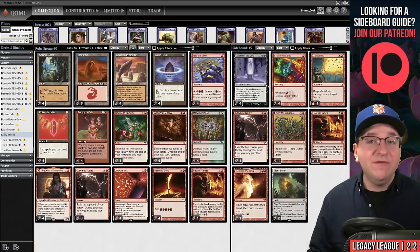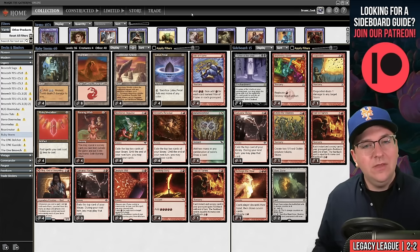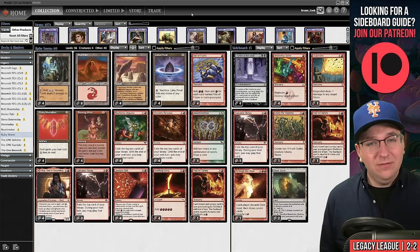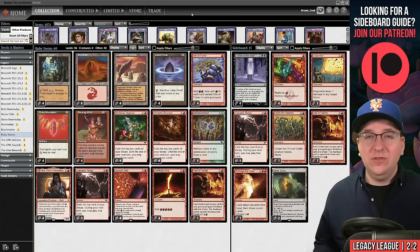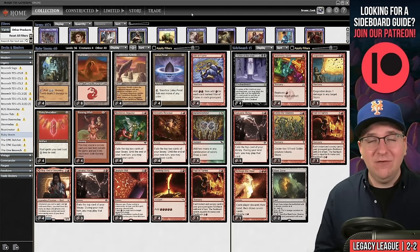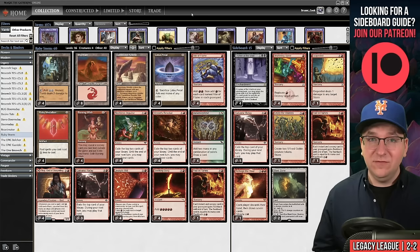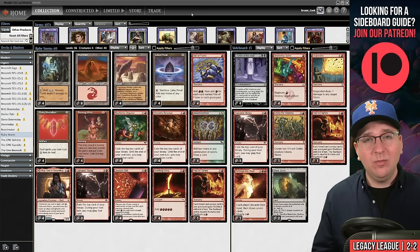We went 2–3 — we beat every fair deck and lost every combo deck. Even with Leyline of the Void it wasn't enough to stop Oops All Spells. If there's a card you think beats combo decks like Beseech, Oops All Spells, and Sneak and Show, I'm willing to hear it, but Leyline might be our best tool. Ruby Storm is not a deck that beats other combo decks — it preys on fair decks, and we just didn't face those today. Bonus Round is still not the card you want. Galvanic Relay and Past in Flames looked super good this league.